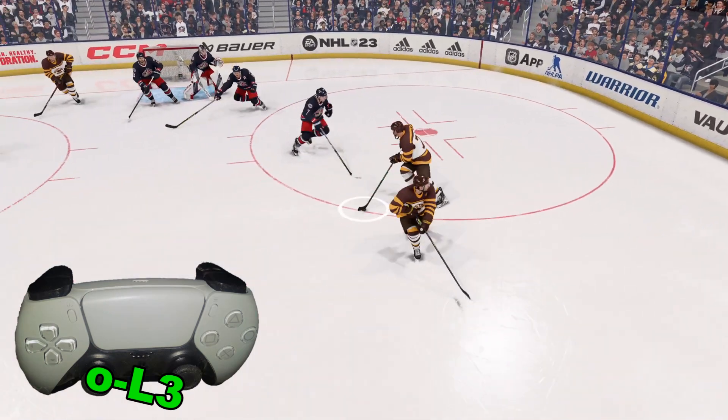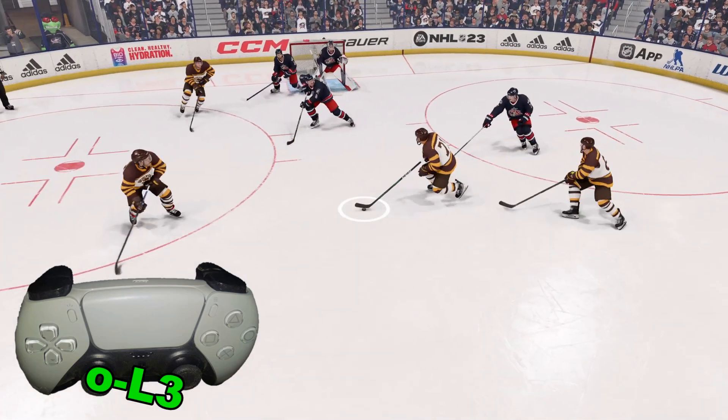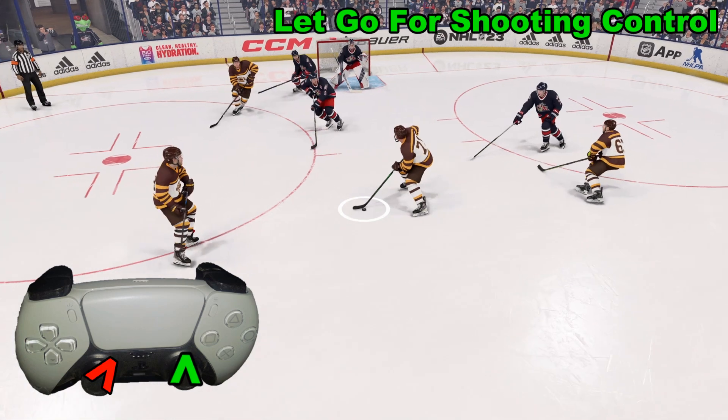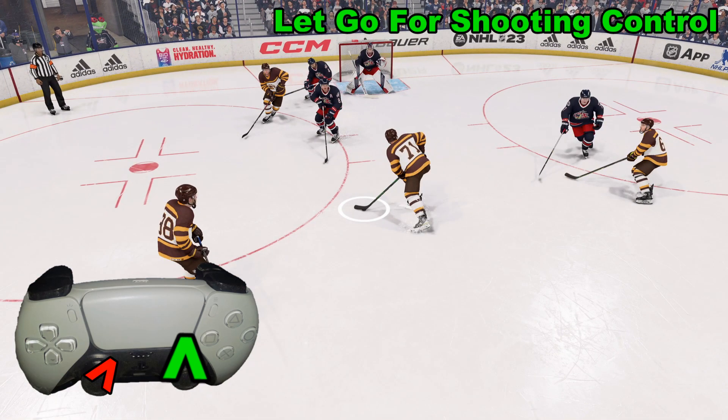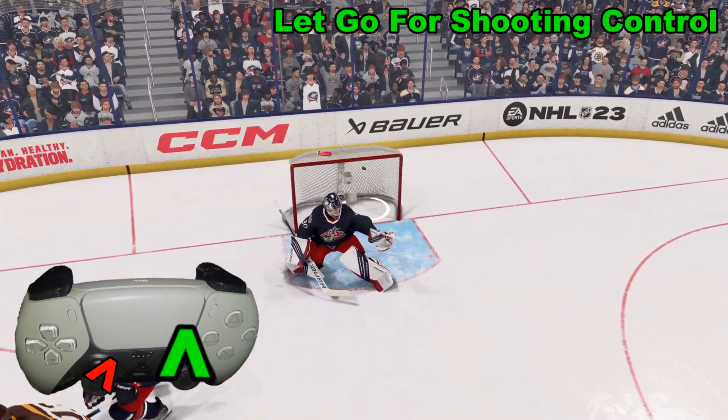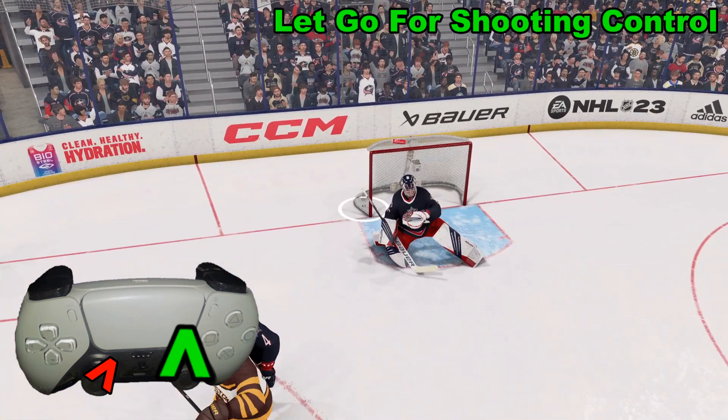What we want to do is get a good shot. We're going to let go of the speed boost right about here because we want to have control of our shooter — that way the shot's more likely to go in. Right analog stick up for the wrist shot, left analog stick to the top right corner, and we knocked down a nice goal.